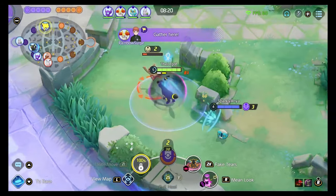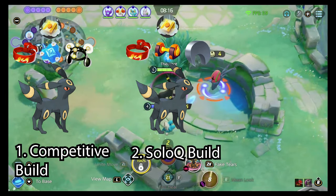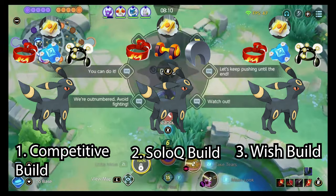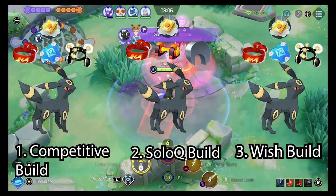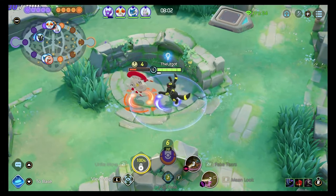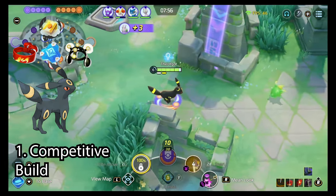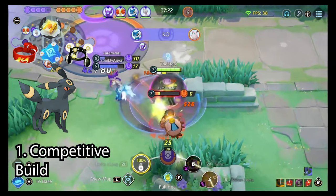Let's talk about the builds. There are three primary builds: a competitive build, a solo queue build, and the less preferred Wish build. Each has a unique purpose and excels in different scenarios. The battle item for each build is either going to be X-Speed or Eject, but this is kind of down to personal preference — the Pokemon's only been released for a couple of days. The competitive build involves Mean Look and Snarl. You want to use this with an EXP Share, Focus Band, and Buddy Barrier.